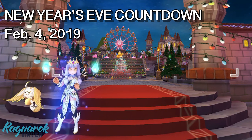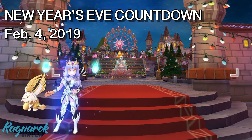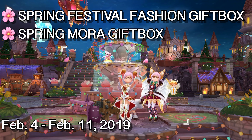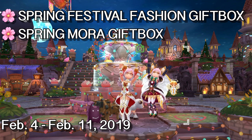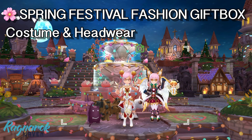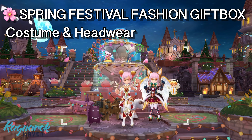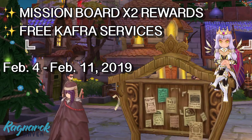On February 4, we'll have a New Year's Eve countdown which will show Happy New Year on the screen for the whole server. Also on February 4 until February 11, we'll have the Spring Festival Fashion Gift Box and the Spring Mora Fashion Gift Box available on the Bitcoin store. The Fashion Gift Box will give us a guaranteed costume and headwear — there's no official news yet as to what it will look like, but this is the one I'm most curious and excited about. Also happening that week, we have double rewards for the mission board and free CAFRA teleport and storage.